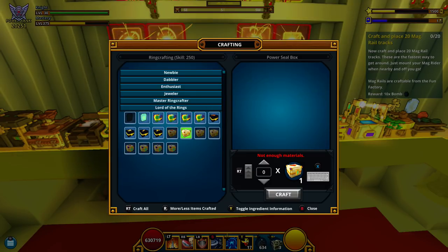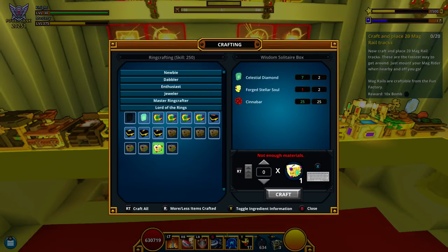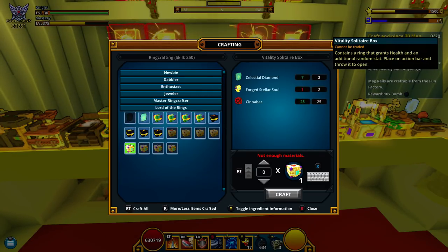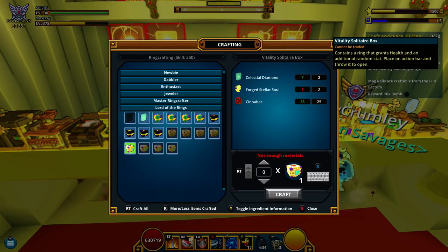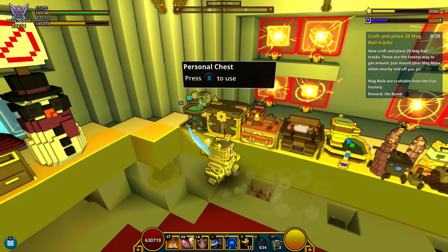It basically only takes one diamond and a form of sight. The form of sight is really inexpensive — you can just buy it in the marketplace for like 1.5 flux each. Forged radiant souls should be going for like six or seven thousand right now, and they might even go up more because you actually need them now — before the update they were virtually pointless. The stellar ring boxes cost a stellar forged soul, which you get every time you dismantle a stellar piece of gear, and you also need 25 cinnabar and two celestial diamonds.